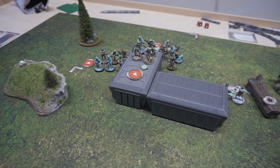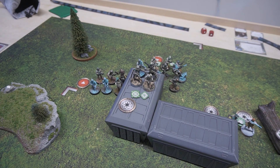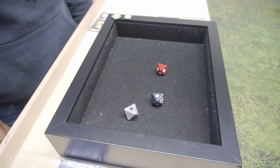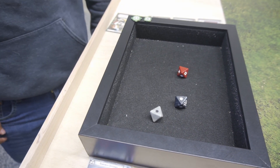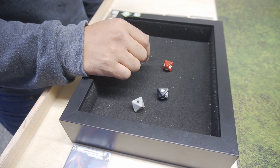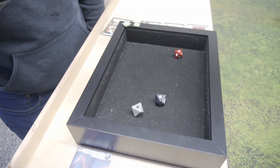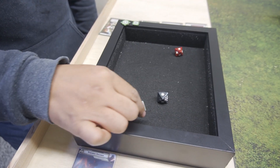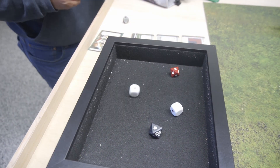We got two hits. You got your impact, but you're not armored on the speeder — I thought you were going for the AT-ST. So I've got light cover, I'll spend one observe token. We'll take that. So one for light cover and then two whites — I do surge to block. Take one wound.